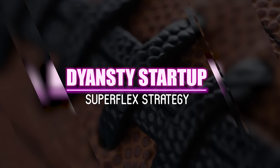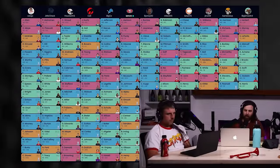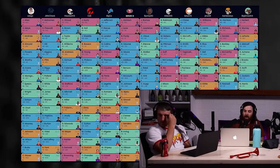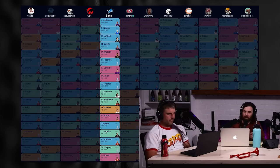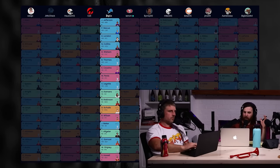On this one we're going to talk about roster construction and team building in super flex tight end premium dynasty startup drafts. In this particular one we're going to zoom in on one particular mock. We're going to zoom in on Big Co's team, where he went no quarterback for a while, and then figure out how to navigate the QB landscape when you do that — the rationale of why and how.